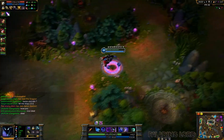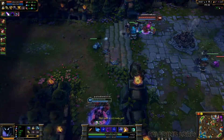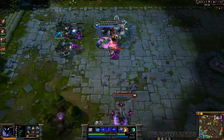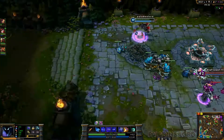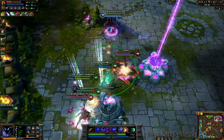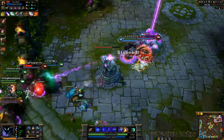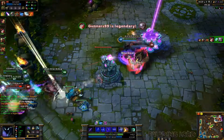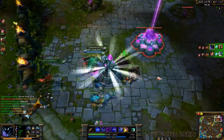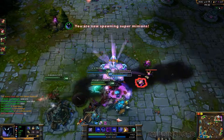They got Baron — it's alright even if they have it. Look at that — she's running away. Here comes Diana. We're level 15 — look at Pantheon dropping like a rock from the sky. And there we go — game over. Subscribe for more, have a nice day, peace out.